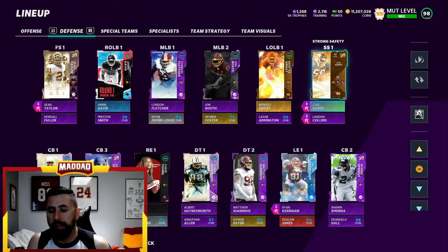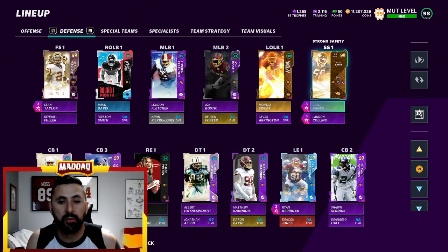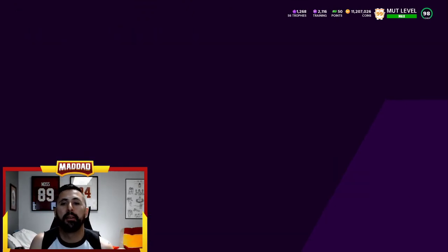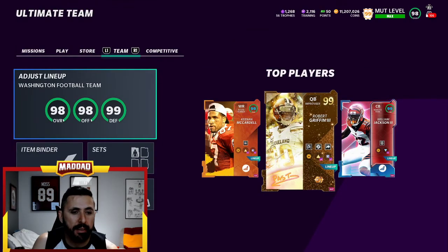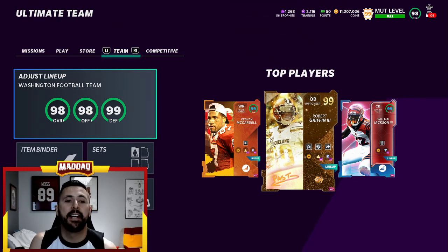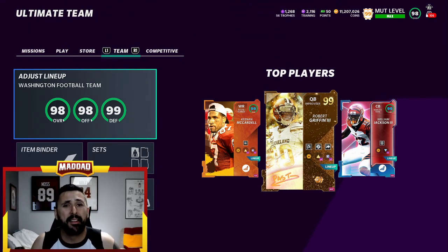And that's our theme team, guys. I really appreciate everyone that supported this this year as we watched for the updates and whatnot — you guys have been awesome. That's the 99 and 98 overall — that's what the theme is. If something spectacular happens or a great player drops, the only obvious upgrades I could see coming are Champ Bailey, and maybe a Doug Williams upgrade. But other than that, our team is pretty much done for the year. I really appreciate all the support guys. Have a great day — Mad Dad is out, peace.